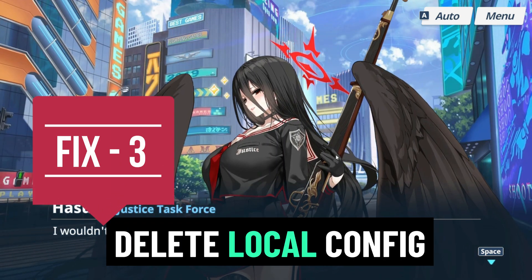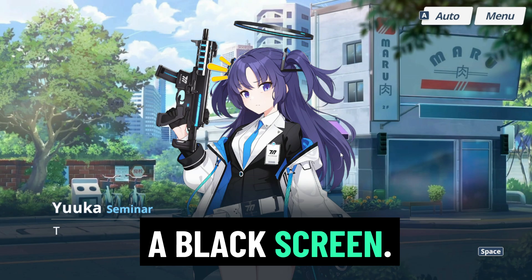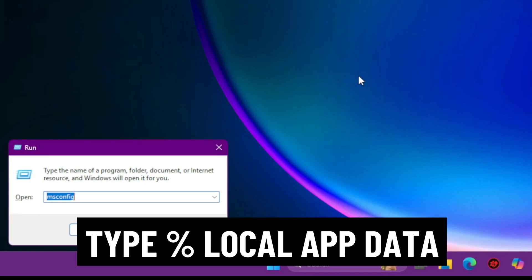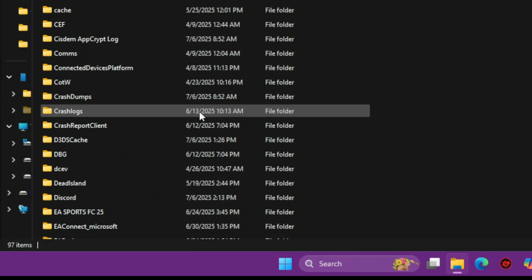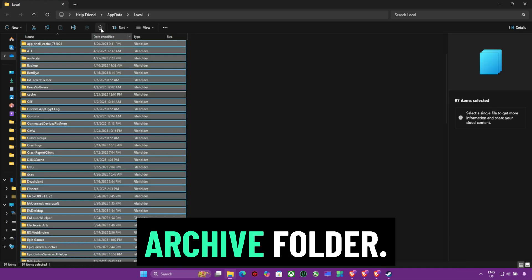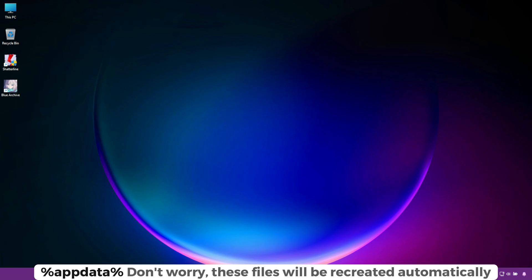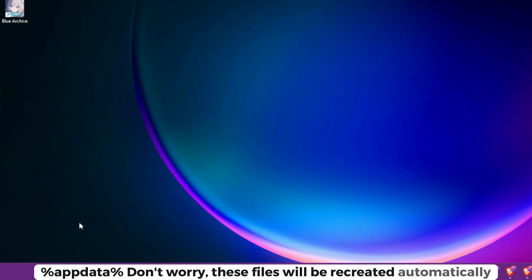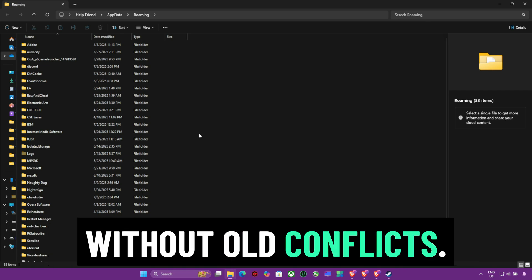Fix 3: Delete local config cache files. Corrupted config files or shader caches can trigger a black screen. Press Windows + R and type %localappdata%. Hit Enter, find and delete the Blue Archive folder. Also delete the Cache folder in %appdata%. Don't worry — these files will be recreated automatically when the game launches, giving it a fresh start without old conflicts.